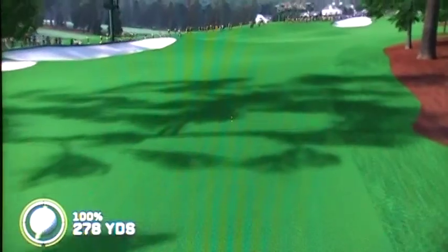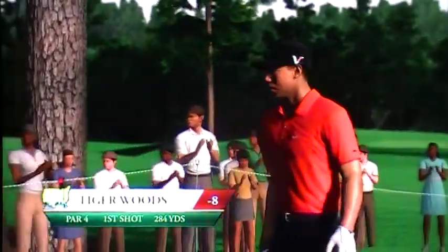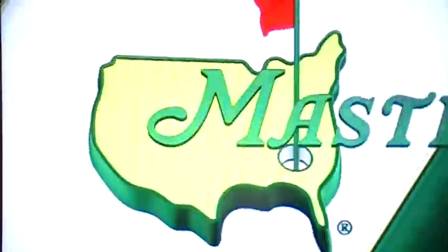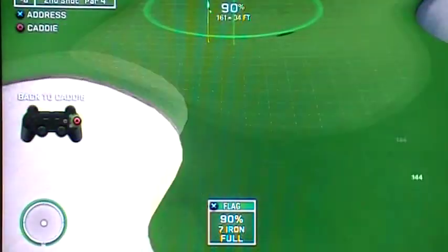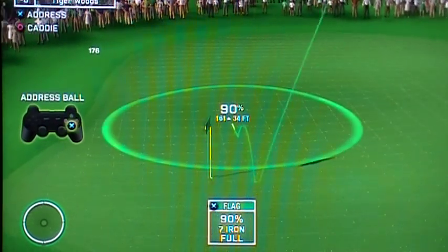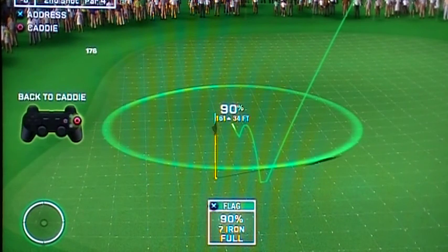A solid drive by Tiger — right up the middle. He's set himself up nicely for his second shot. I can't imagine how much pressure he's going to feel on this next shot. Nice tee shot, Tiger — this sets us up perfectly. There's only one thing to do here: get aggressive and go for the pin. I think this shot gives us the best chance to win. Go ahead and select this shot, or zoom out for a closer look.